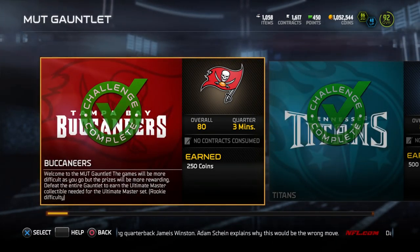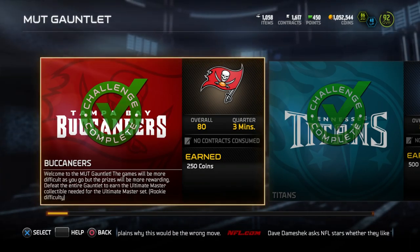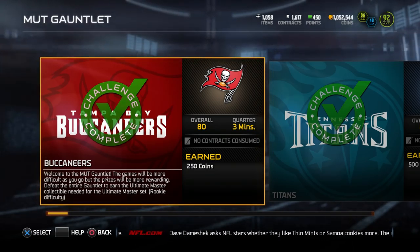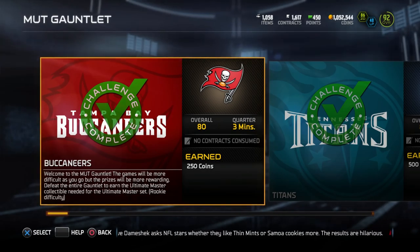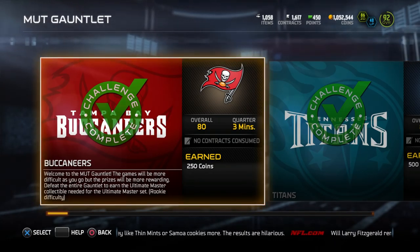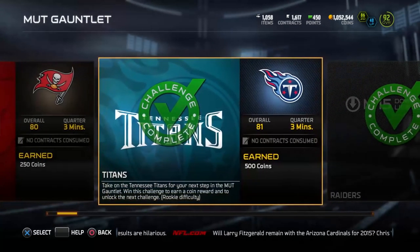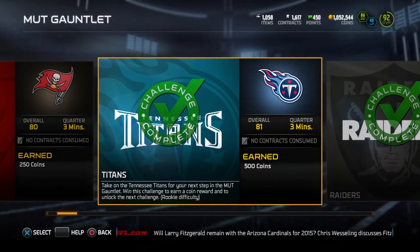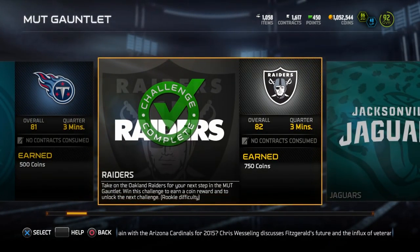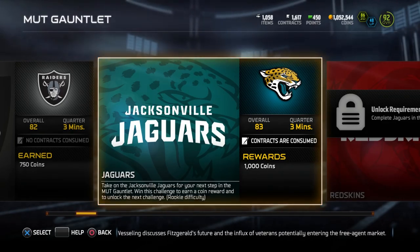Let's click on it. The very first solo that pops up is against the Tampa Bay Buccaneers — I already completed this one, and you have to complete them in order. It's only for 250 coins, but it's only on rookie difficulty, so it's not very difficult. No matter how bad your team is, you should be able to beat rookie. You can keep moving up: 500 coins against Ryan915's Titans, then up to the Raiders for 750 coins. That's how far I've gotten so far.